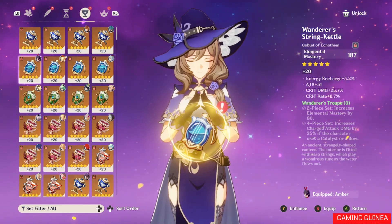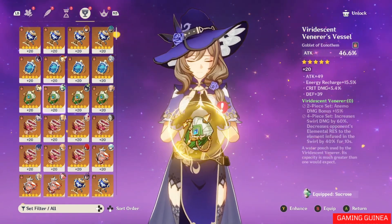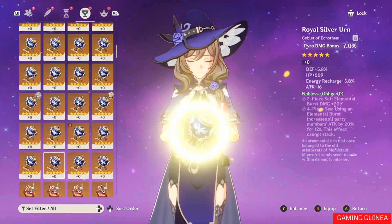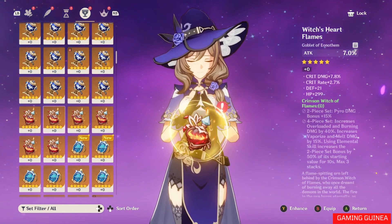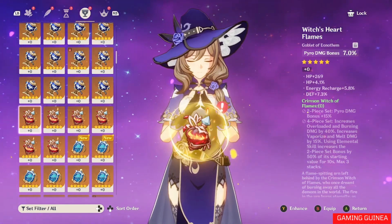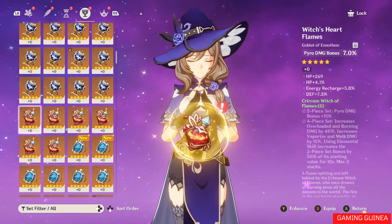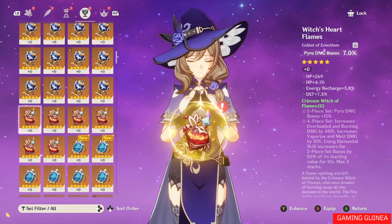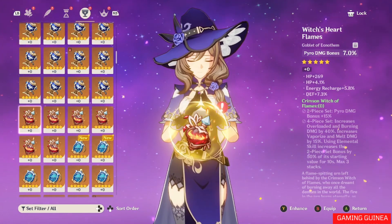Since elemental and physical damage bonus percentages don't appear in substats on any item, the goblet with that main stat will never have it in its substats either. The only other place you'd see, say, a pyro damage boost is in the set bonus itself — for example, the Crimson Witch of Flames two-piece set grants a 15% pyro damage bonus, but it will never appear in a substat.